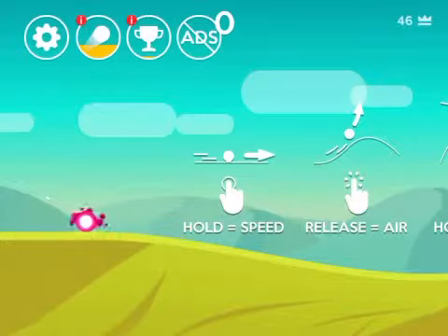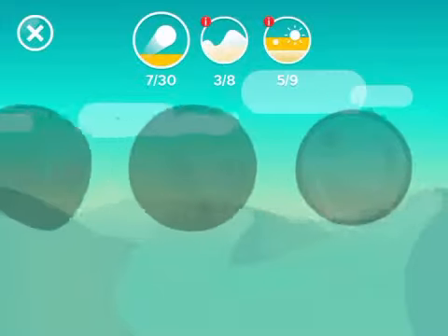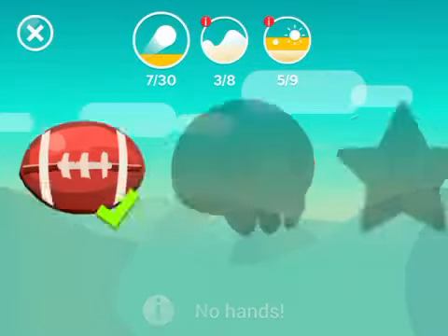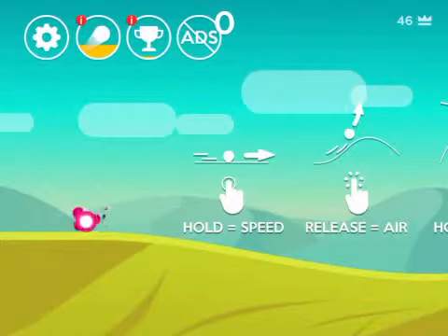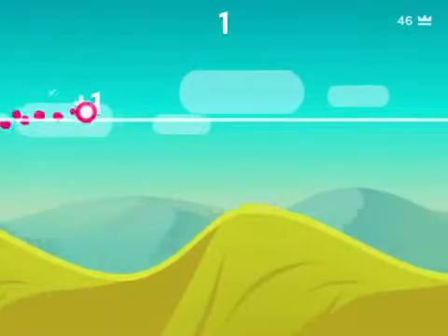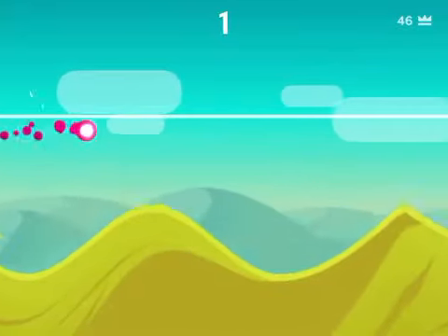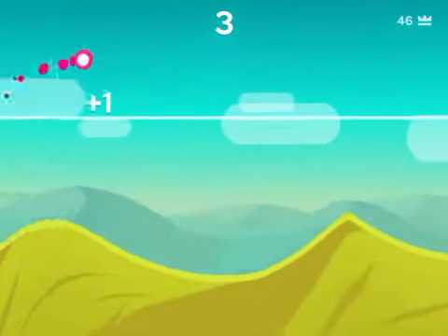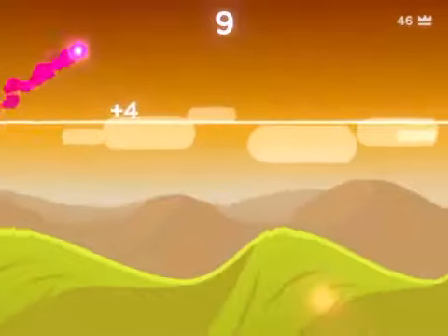I already started playing Dune so I'll just use this ball. Actually I like the ball I'm already using. So basically in Dune you have to score as many points as you can by crossing that white line. Can you see that white line? Whenever you go over that white line it gives you points and you have smooth landings.